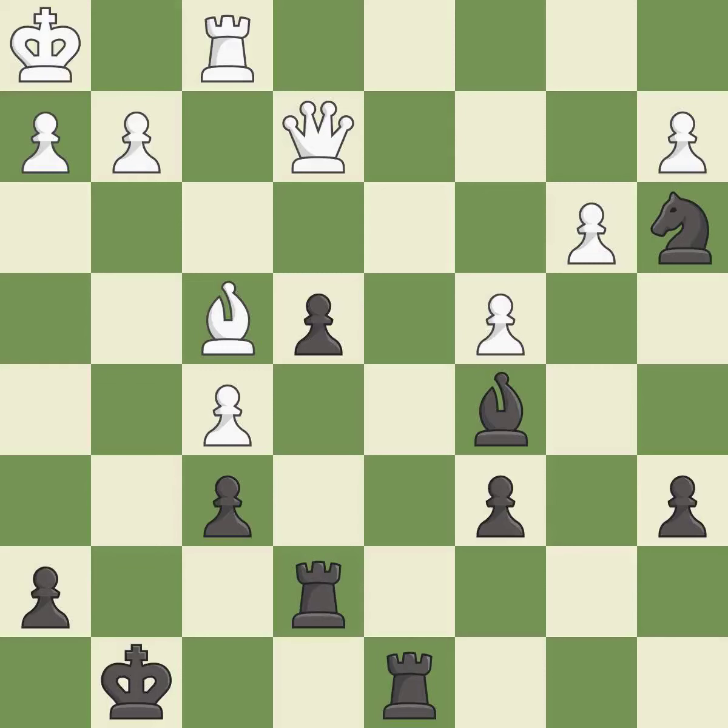This defends a pawn that was under attack and had no defenders — it is good. Very precise, it is best. The passed pawn moves towards its goal. This threatens to activate a rook by getting it to the 7th rank; it is excellent.